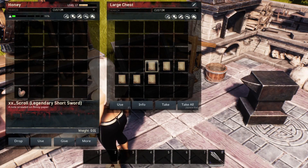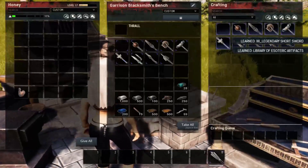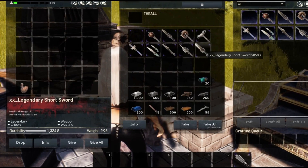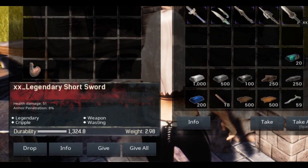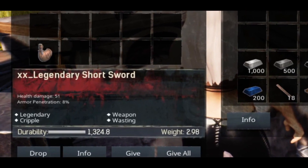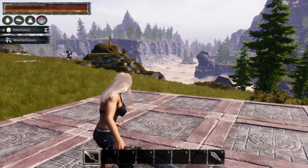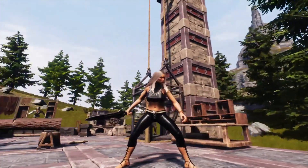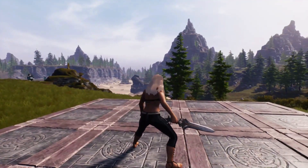The next scroll teaches us the legendary short sword — a legendary weapon that applies cripple and has a wasting attribute applied to it. Its health damage is 51 with an armor penetration of 8%. Not really anything spectacular looking.